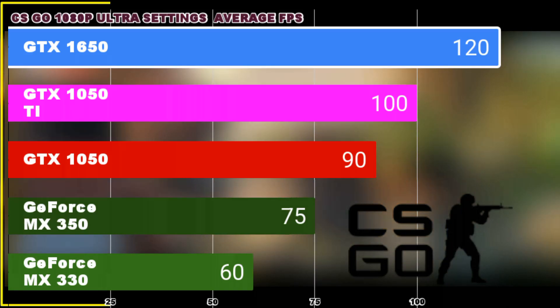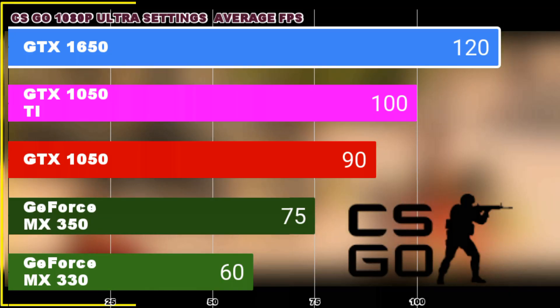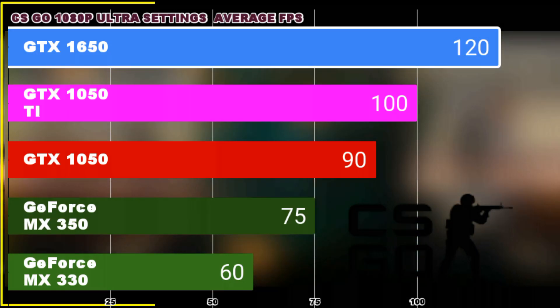As with other eSport titles, we see that all 6 GPUs are securing about 60 FPS or higher. That's good results also.